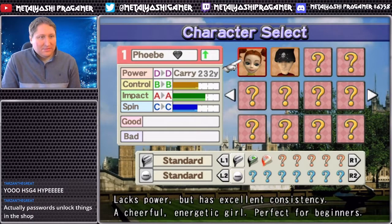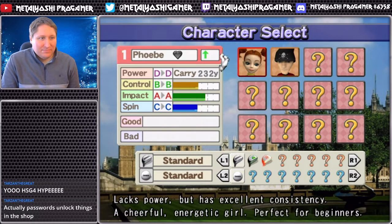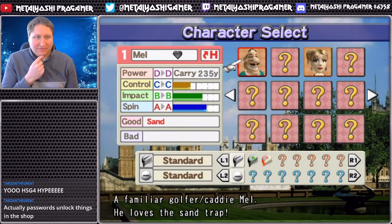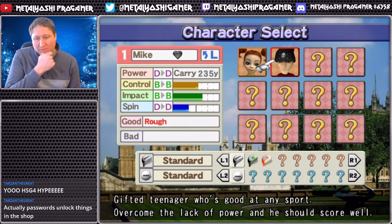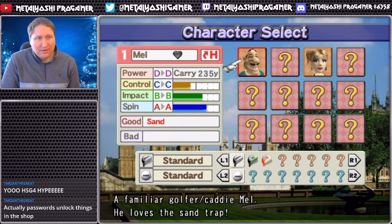Looking at our roster - we've got a generic girl with bad power and spin but decent control and impact, then a generic guy who's slightly stronger but with slightly less control. Then Mel's back as a playable character - he was a caddy last time! It also shows different lies that characters are better out of: this lad has better impact and distance control out of rough, and Mel can handle himself well out of sand, which is a trait his daughter Stacy shared in the previous game.